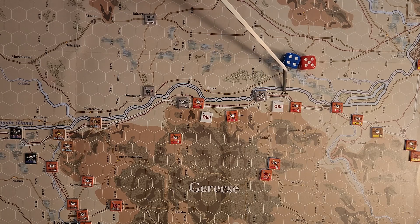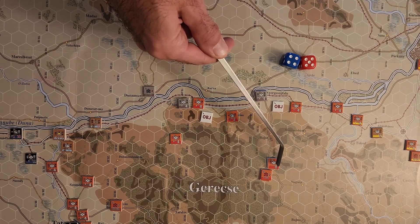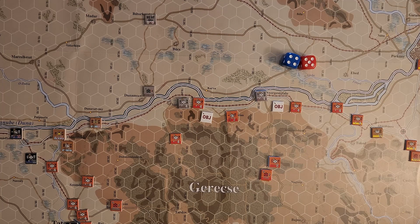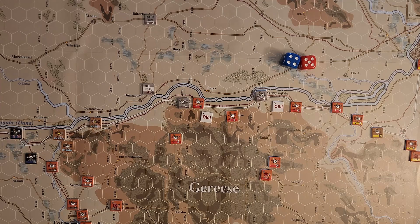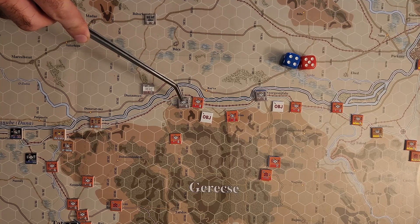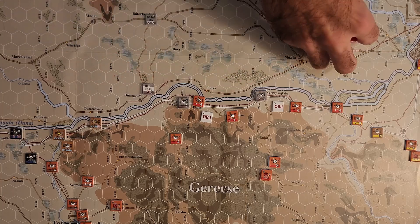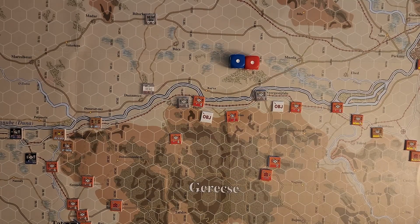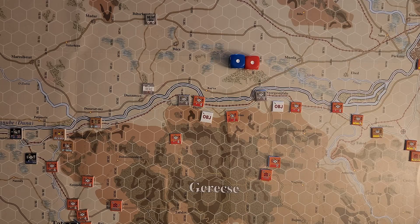The 287th Infantry Regiment moved into that town, and the 2nd Battalion of the 4th Guards retreated on its move side to within one of its headquarters unit. Now we attack with the 283rd Infantry Regiment on the other unit - this hex has no terrain for combat, so it's seven to four because all they get is their support, plus three. That's a five, which is just an A1, so we lose one step off the 1st Battalion - they're down to five steps. That's the activation for the 96th Infantry Division; they don't have anything else going on.